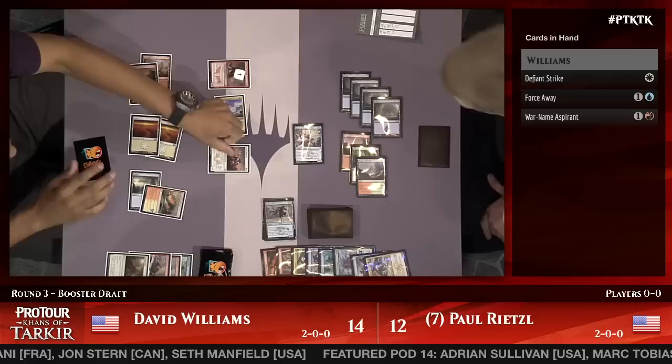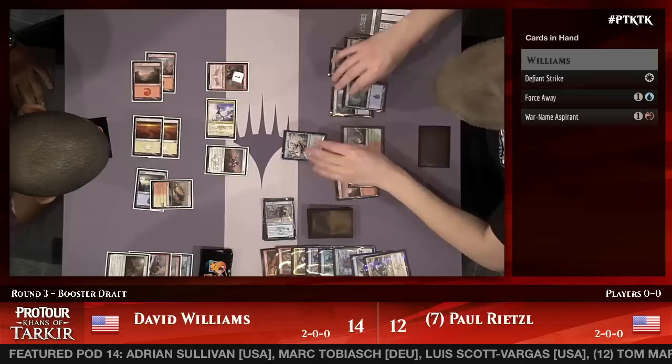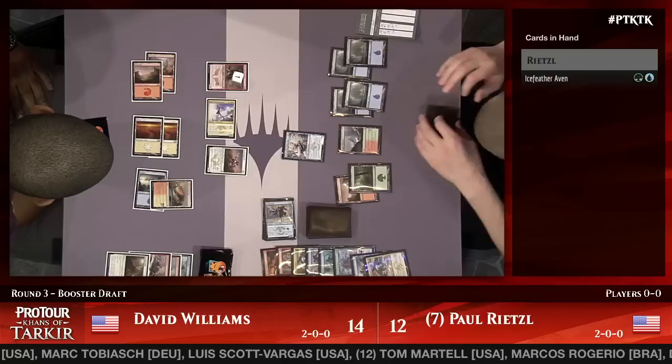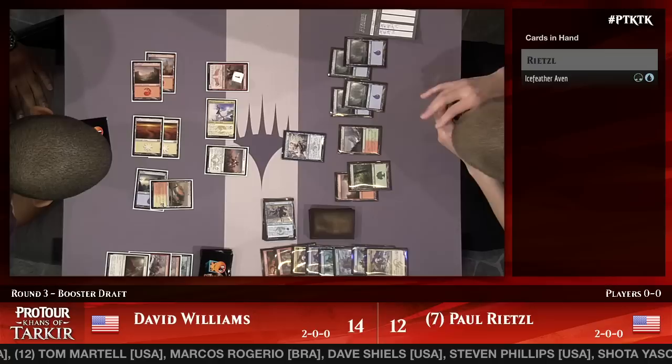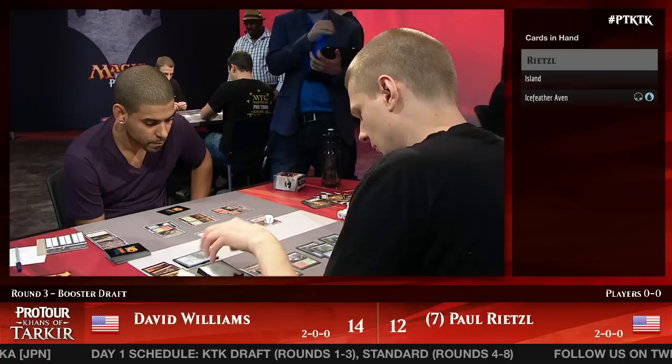He also had the trick — it's a pretty nice spot because he wasn't going to be able to block anyway. Getting hit with Defiant Strike is probably the worst possible thing in the format for Rietzel right now. That of course turns on War Named Aspirant again, so he gets the counter, and he gets to play an Anak Bondkin which is going to give that War Named Aspirant first strike on top of all the other bad things that happened to Paul Rietzel that turn.